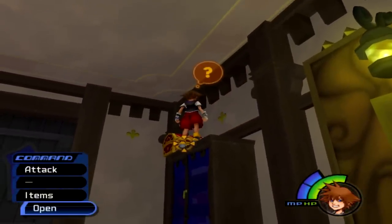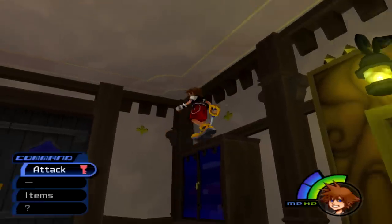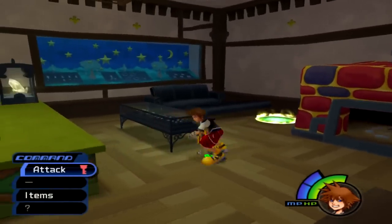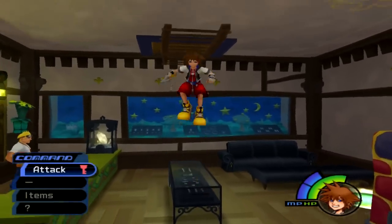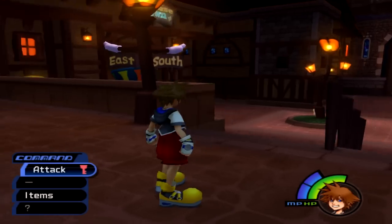Now up here I believe there's a Mithril Shard. The reason that's up there is because of the Trinity Marks on the floor — we can't get to this one yet. What that does is allow this ladder up here to fall down. And there's actually a Synthesis Shop up there — it's almost a tongue twister.